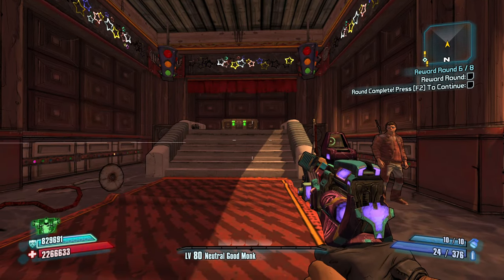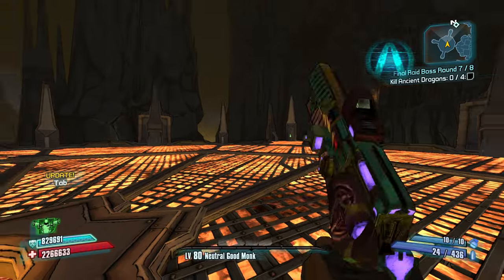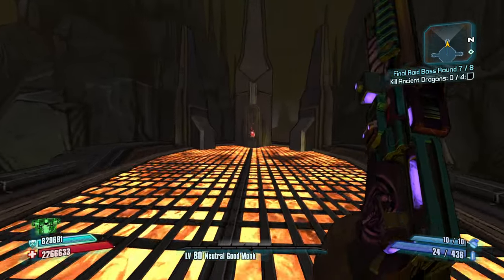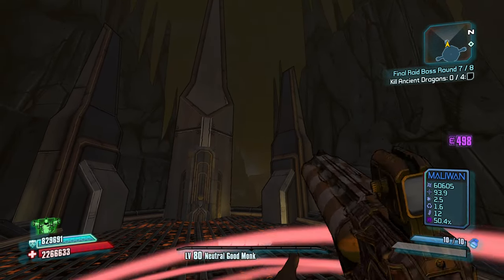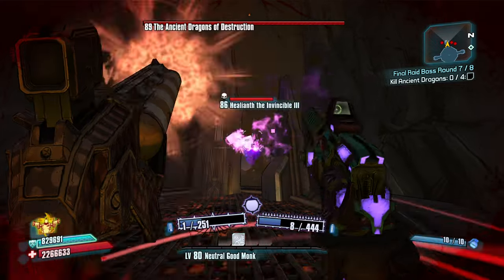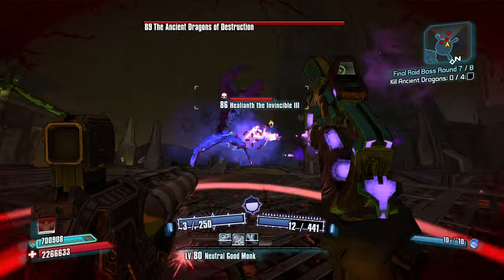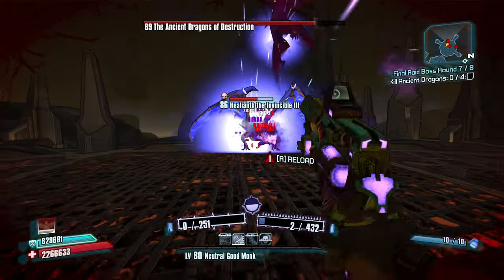Let's go kill some dragons. I don't think we'll have a problem. If we do die, then it's my own fault. Let's get a defense shrine and bring the blue dragon down first. Did I hit him? I hope I did. Yep, let's go. Come on now, go down. Good, blue is going down pretty quickly.